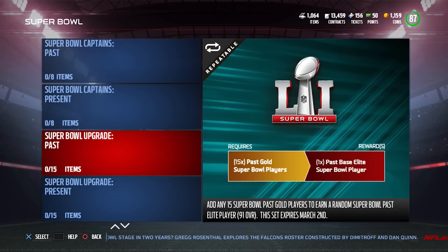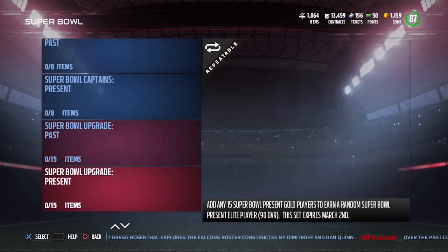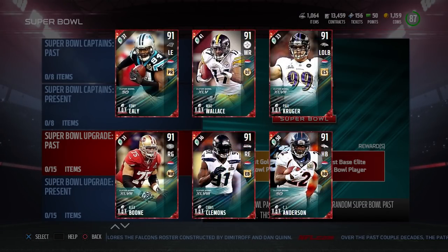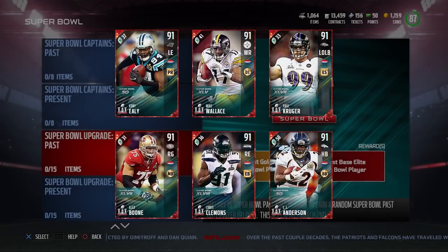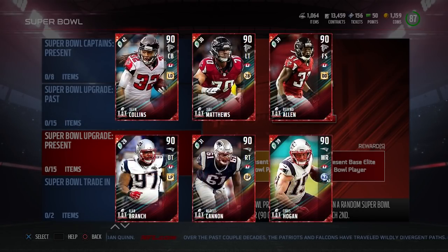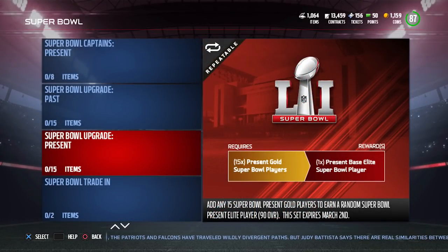Once you turn those gold players into an elite through the set, you'll get your base elite Super Bowl player. For the Past side, we have: C.J. Anderson, Alex Boone, Chris Clemons, Colt Ely, Paul Kruger, and Mike Wallace. For the Present side, we have: Dont'a — excuse me — Alan Branch, Marcus Cannon, Jalen Collins, Chris Hogan, and Jake Matthews. Those are your base elite Super Bowl players.